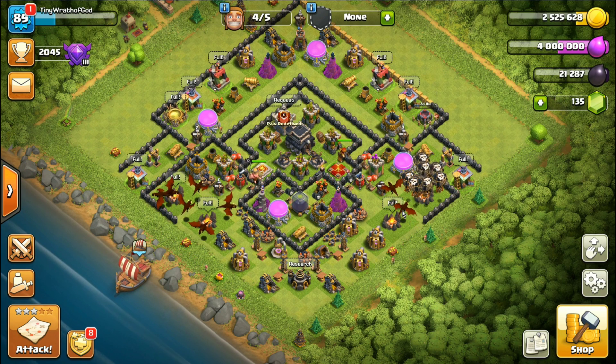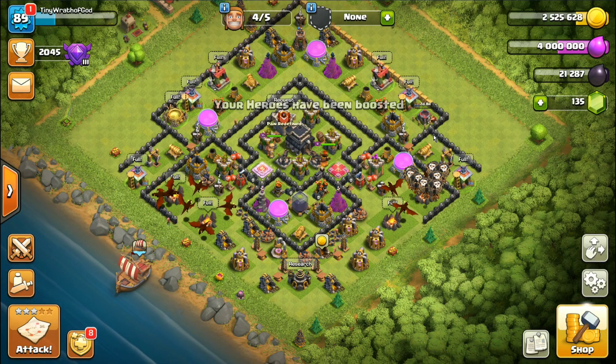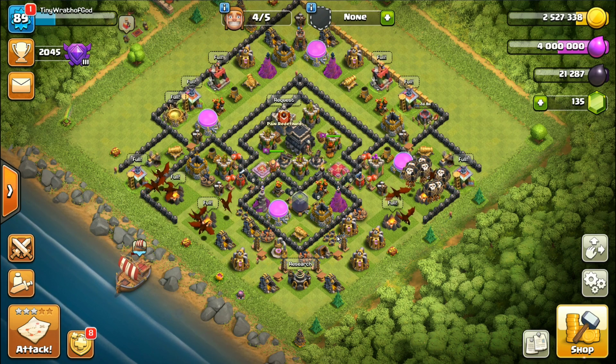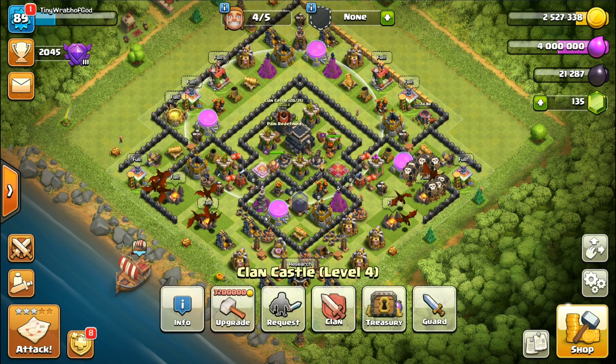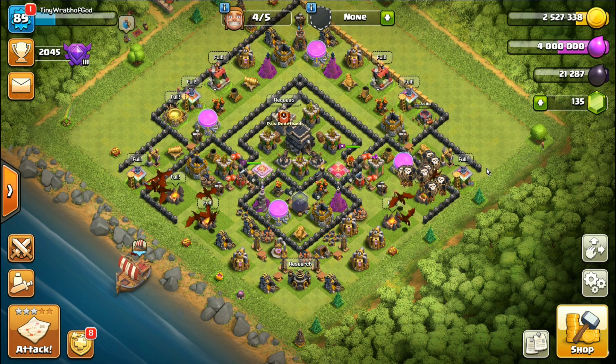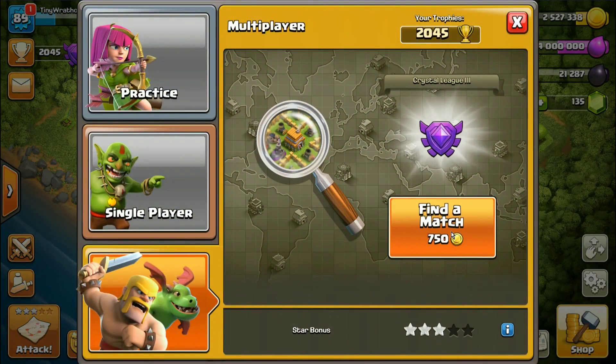We're also gonna drop a hero boost. I could have used a boost army potion instead - that was dumb, but whatever, that ship has sailed. We'll boost our heroes. Look at that level 9 queen, we're pretty much OP now. The game plan is to carry a PEKKA in the clan castle to clear one side, heroes on the other to set a funnel for the dragons. Let's find a base and make some magic happen.